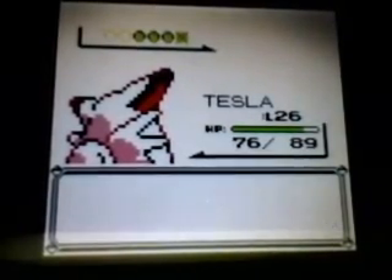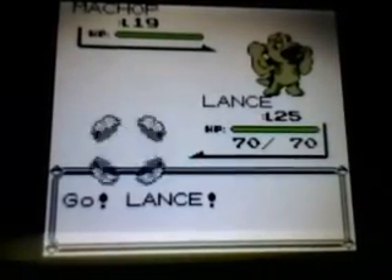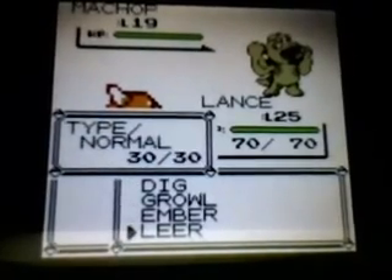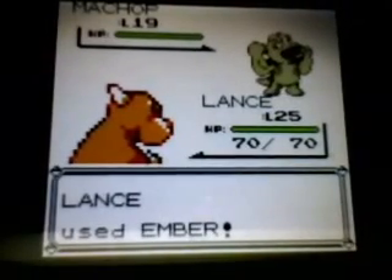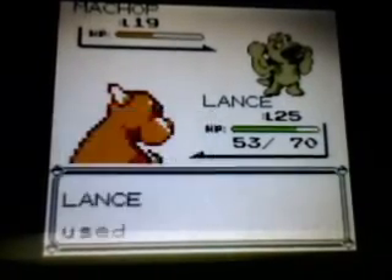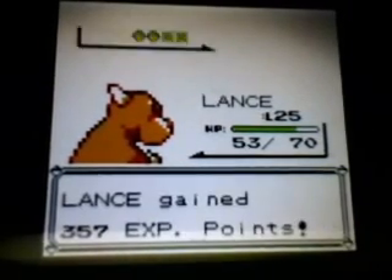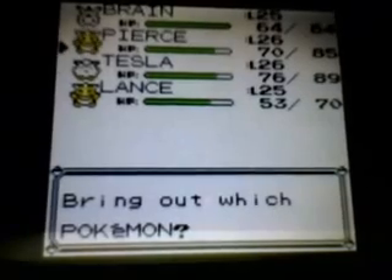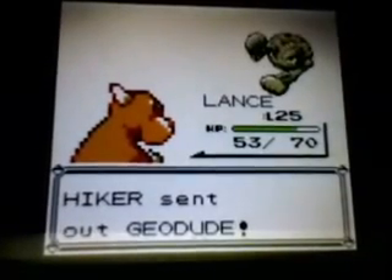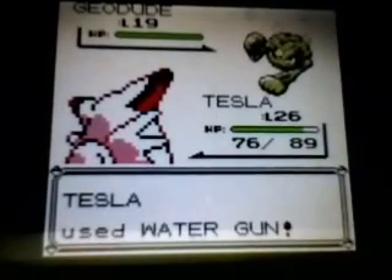We got a Machop, so let's switch and go into Lance to take care of it. Member's going to be a two-shot. Karate Chop is not going to get a crit — never mind, Ember is going to get a crit, so one more Ember can take out this Machop. There goes Machop. We got another Geodude, let's switch back into Tesla and Water Gun should drop it — yep, there goes Geodude.